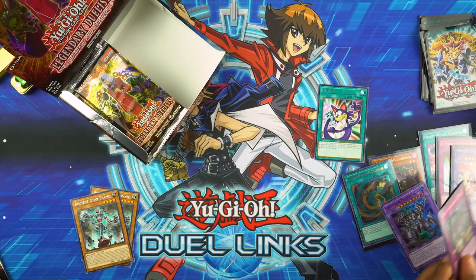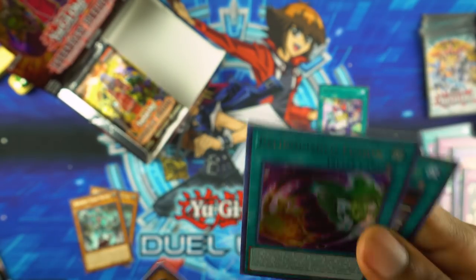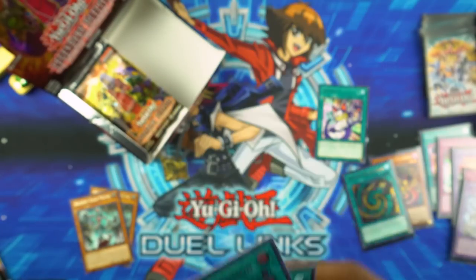This set doesn't seem like it's very large — I think it's only 50 cards. I feel like we've already seen everything but the holos now. Oja Magic, Relinquished, Insect Queen. Relinquished Fusion — interesting looking card. I don't miss the old foiling anymore. I really don't.